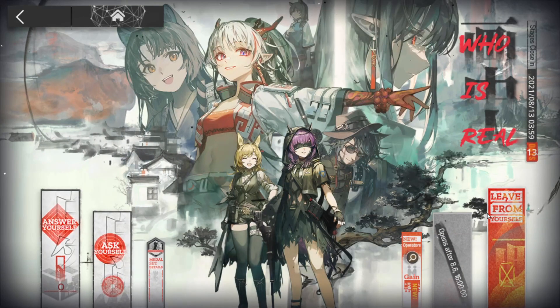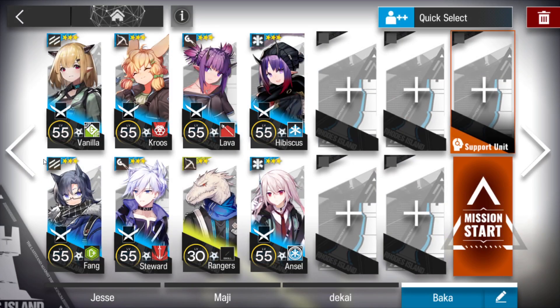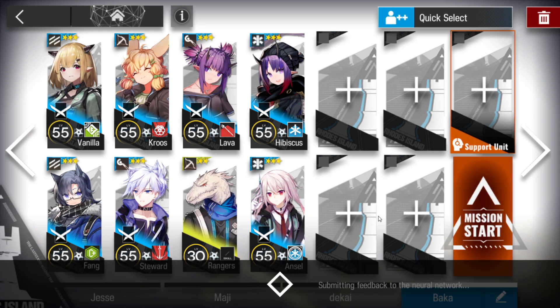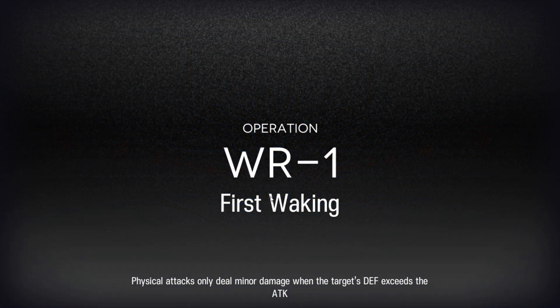Okay, let's clear WR-1. This stage is the first stage of this event. Really, really simple. You just need two vanguards, two snipers, two casters, and two medics.